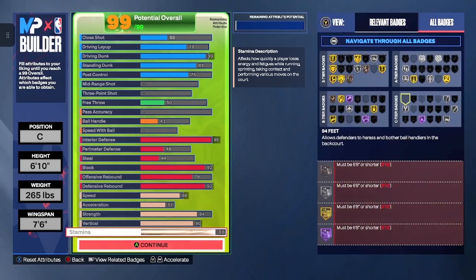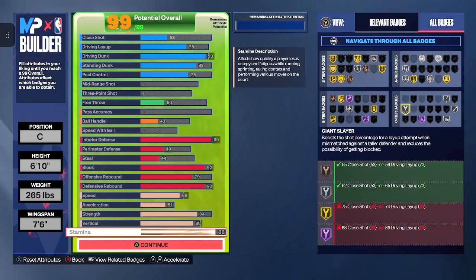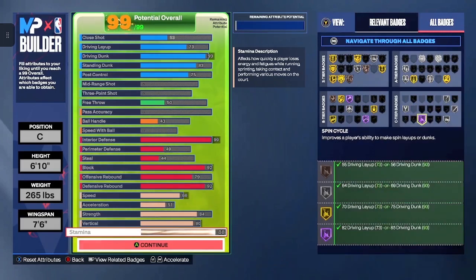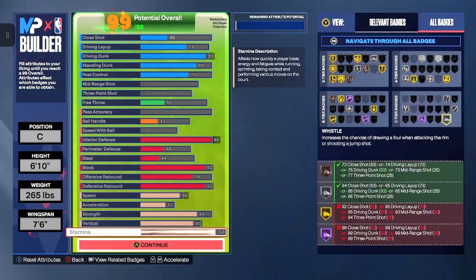For your C-tier badges, you're looking at Float Game silver, Scooper silver, Giant Slayer silver, Spin Cycle hall of fame, and Whistle silver.